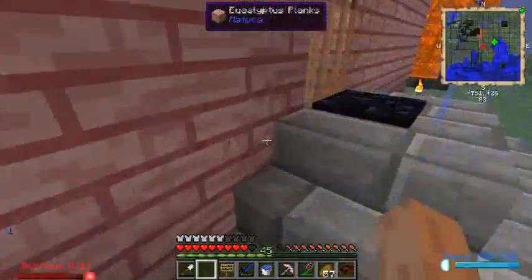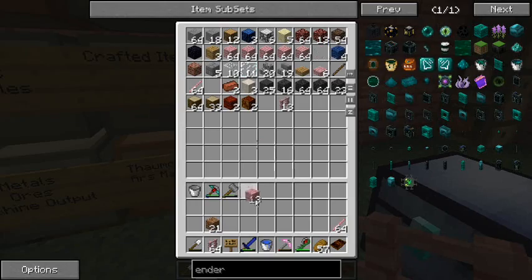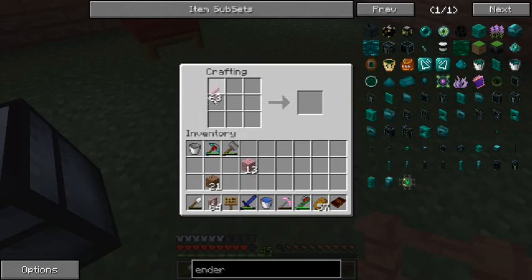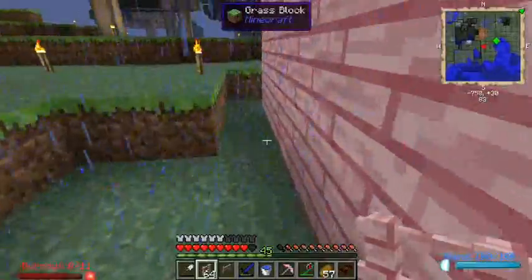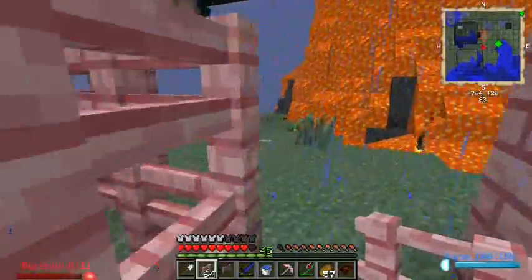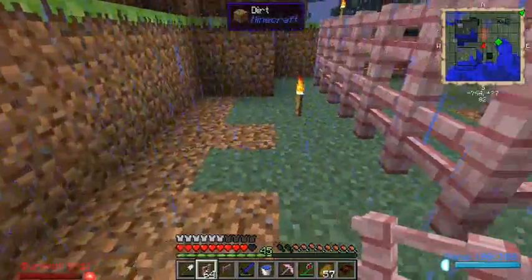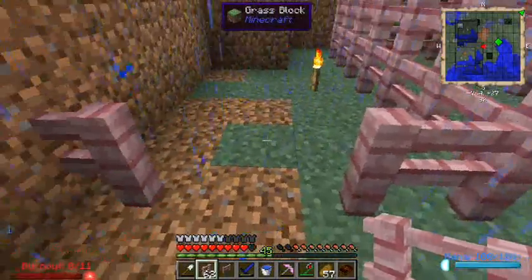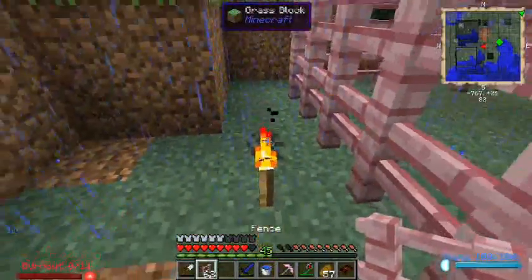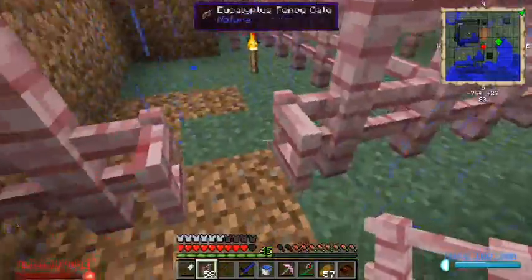We'll go get some fence crafted. Grab some sticks and a couple planks and make us a gate for our fence. The weird thing is, when you're using these colored gates like the eucalyptus or any other wood that makes the colored fences and colored gates, the gate won't connect if you use the wrong color. Like if I had a vanilla gate here it would just be floating — it wouldn't connect to those fences. Or if I tried using a pink gate with a vanilla fence it wouldn't connect there either.